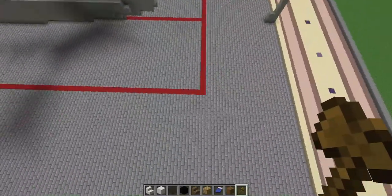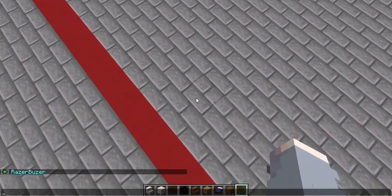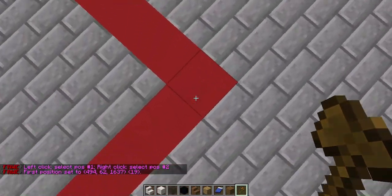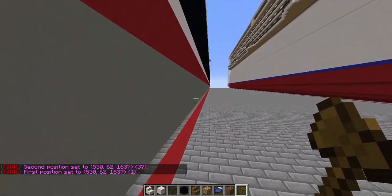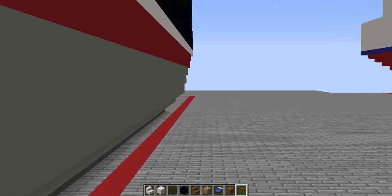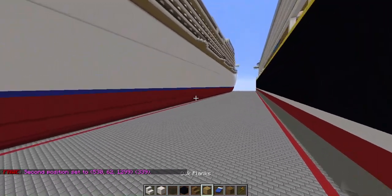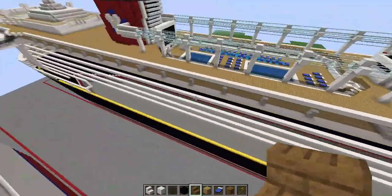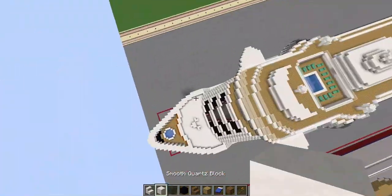If you're wondering about the measurements: the full width is 37 blocks, and the length from bow to stern is 339 blocks. She's quite long, but she looks all right when she's long and not too thick — if she looks thick, she's not very beautiful at all.